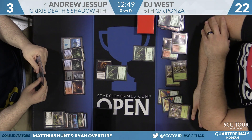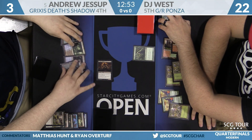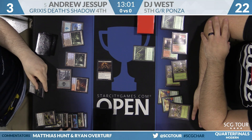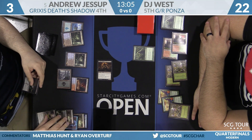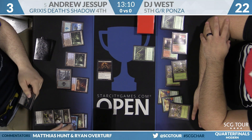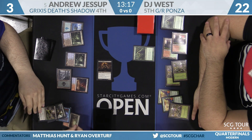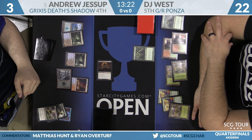Death's Shadow as a 10/10 attacks — Arbor Elf chump blocks. A little curious about the chump since if Jessup has no follow-up, DJ can threaten lethal. At 22 life DJ can take two hits from the Shadow, so chumping to avoid going to one makes sense. DJ has about two draw steps left. He still has two Inferno Titans and three Stormbreath Dragons in deck, along with Pia and Kiran Nalaar — any of those should work.